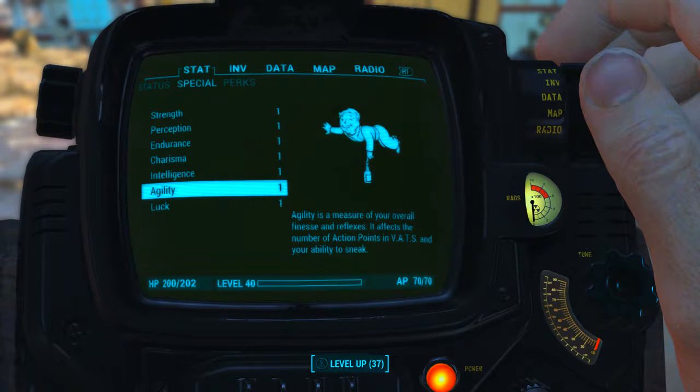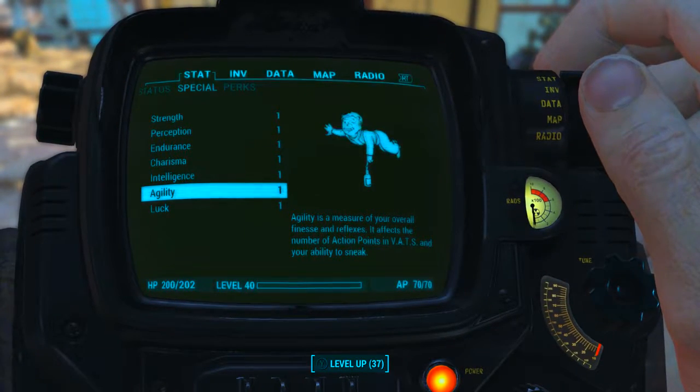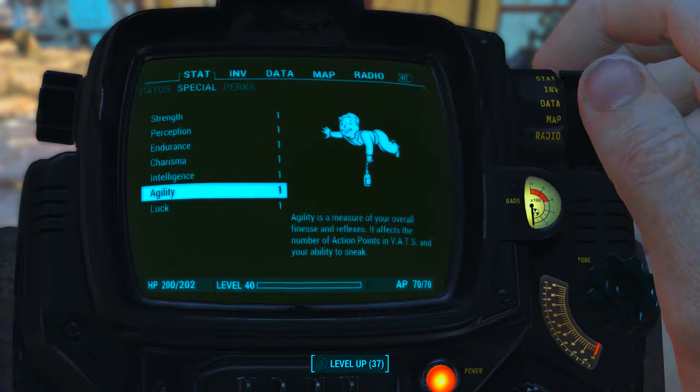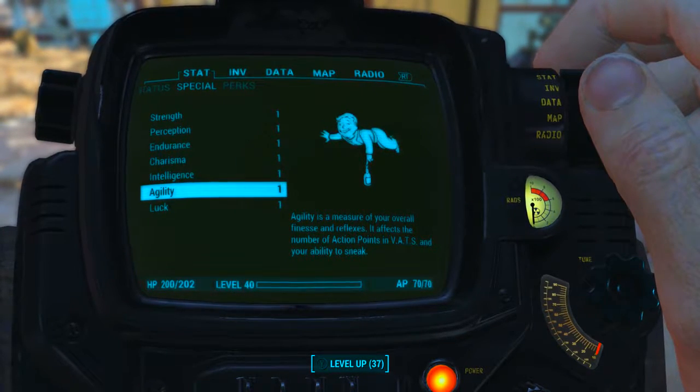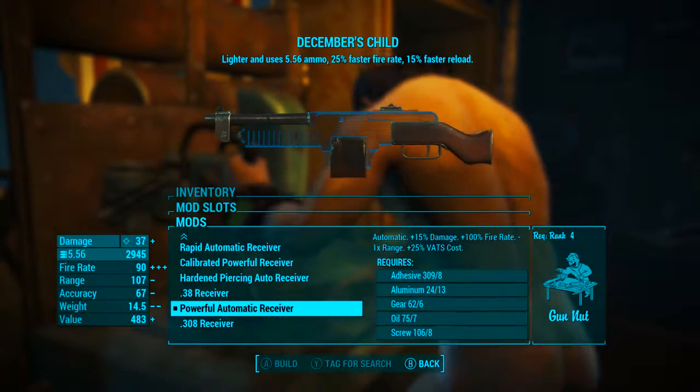As always, before looking at December's Child's base stats, I have reduced all of my character's SPECIAL attributes to 1. I also have no bobblehead perk or magazine effects applied to my character. What this means is we will be seeing the absolute minimum base stats of December's Child. Now let's mod this thing out.